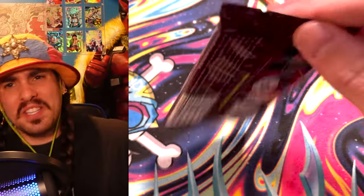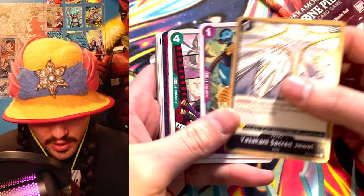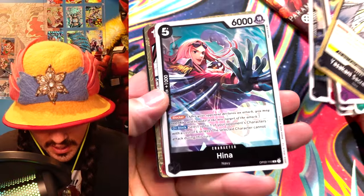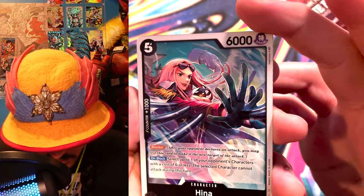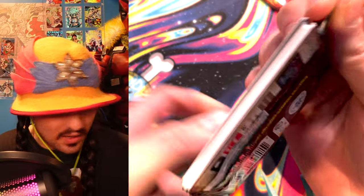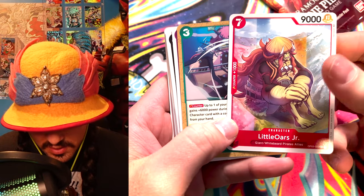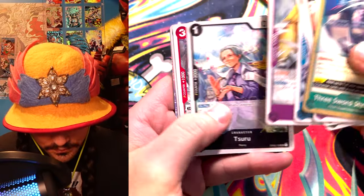I keep feeling something in my mustache — maybe it's just my mustache. It could be a booger. I can't really tell because I see myself on a tiny little screen, but hopefully you guys are watching me on a huge screen and can see everything. Oh, Hina — I love this art, it looks so good. And Seaquake — removal's good. You just remove little blockers, one cost. Amazing. And there's something shiny back here — I think it's an SR. Little Ores SR. Little Ores is a huge card.